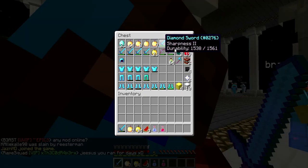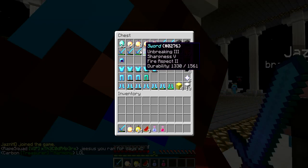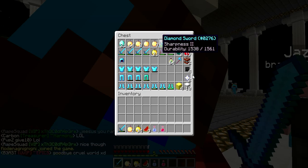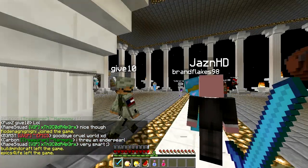TNT, random stuff, god bows, god sword, another kind of god sword, diamonds, god apples, blocks of iron and gold, XP bottles.